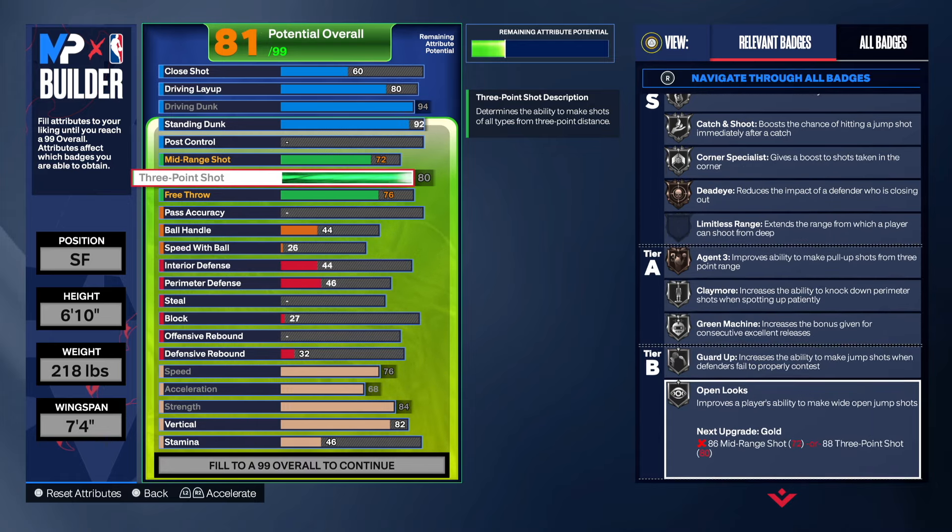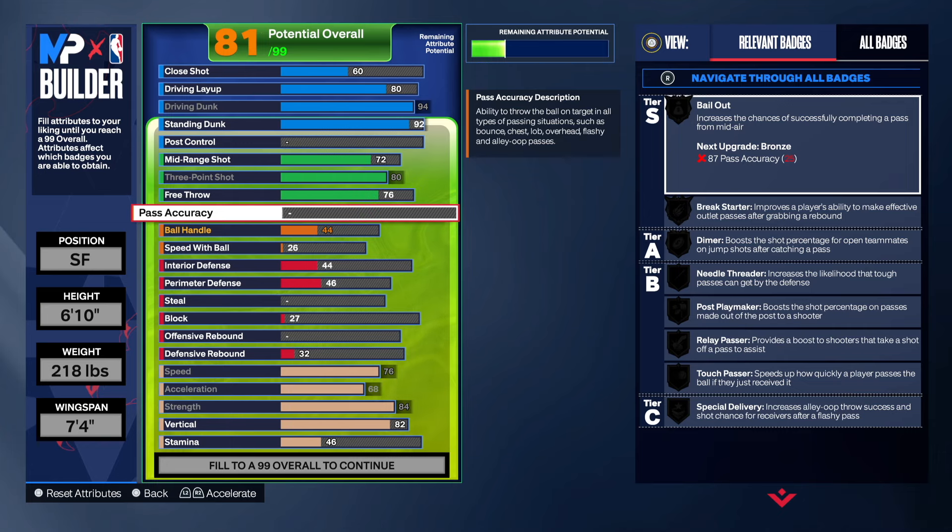Go ahead and hit that like button, subscribe button, and share button — let the video play to the end so it gets pushed to the recommended page. For passing, we took it to 69 — that gives us Break Starter, Diamond Relay Passer, and Special Delivery, in case you want to throw alley-oops or bounce passes. I have 25 passing on one of my builds and it does just fine, so 69 should be more than enough.